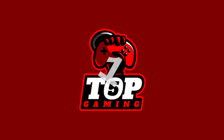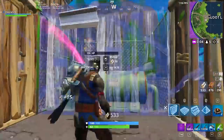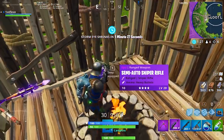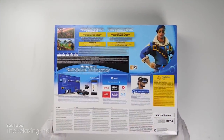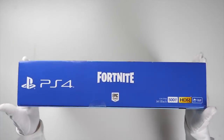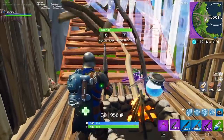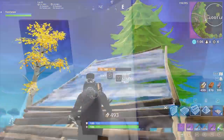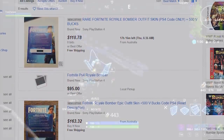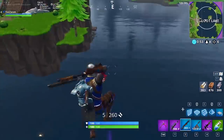Number 1: the Royale Bomber — probably the rarest skin in the game right now, exclusive to PlayStation users in Europe. It can only be acquired by buying a brand new PlayStation Plus Fortnite Bundle Pack in Europe. However, some people are selling the unlock codes online. Just be careful to use only accredited, verified websites that are 100% authentic and legitimate before purchasing a code.